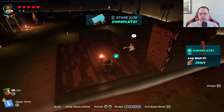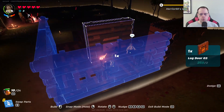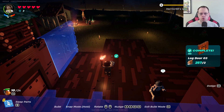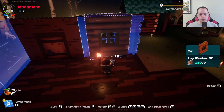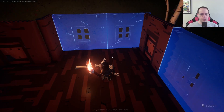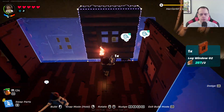Stage two of 19 — holy cow, that is a lot of stages! Okay, let's go up in here. My people are over there beating up the skellies, showing them who's boss. Looks like we have to quit out of here and do some butt whooping. All right, back to building — log window, log, and log window.